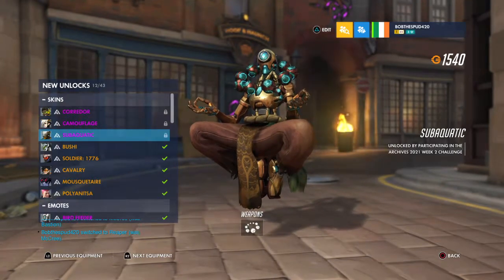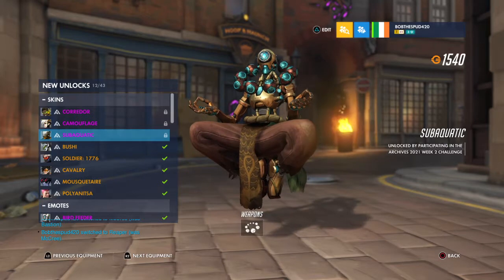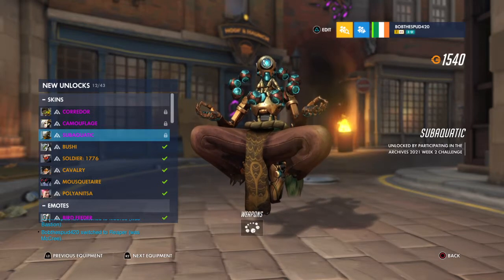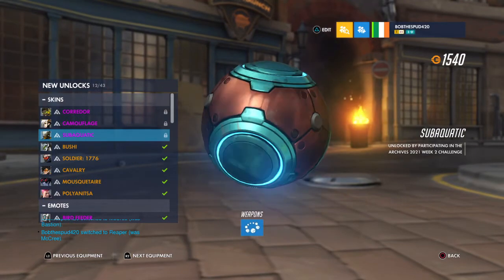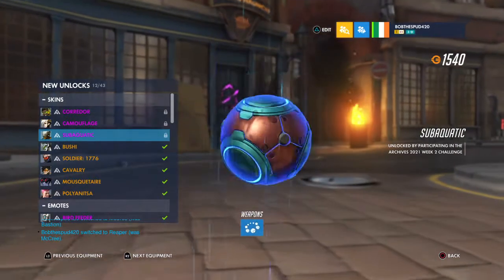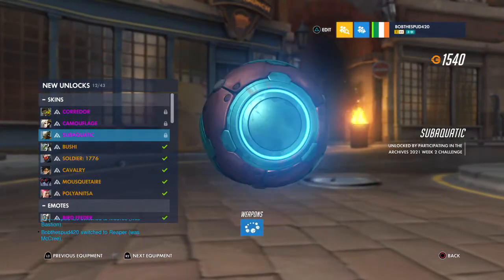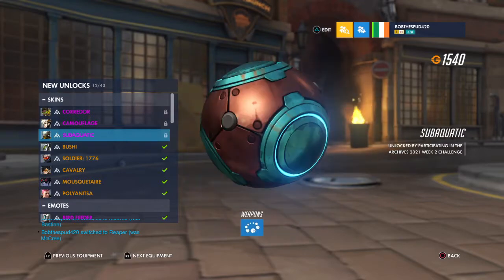And now we got the Sub-Aquatic Zenyatta. This is a nice skin. Zen's been getting a lot of skins recently with the Christmas skin and now this one, but I do like this one. I like the way that his orbs have water damage and they're rusted, and the blue glow really adds to the light blue color on the orbs.